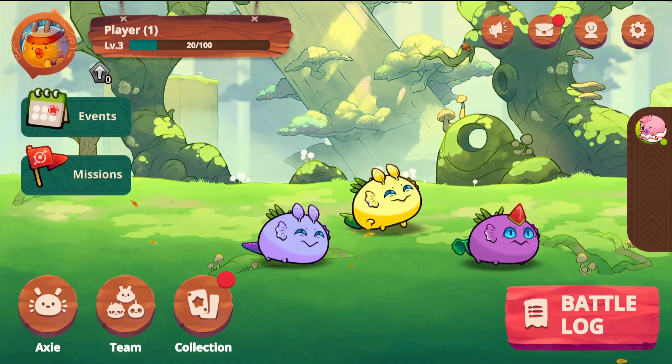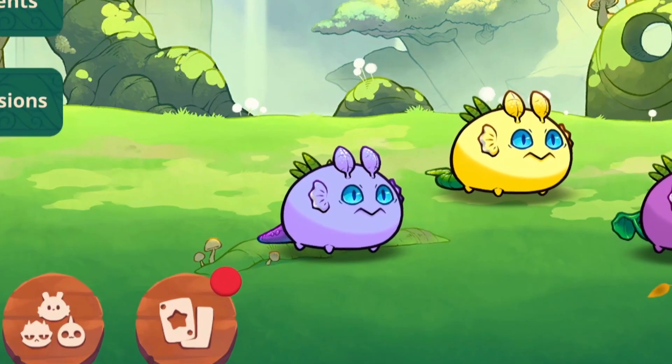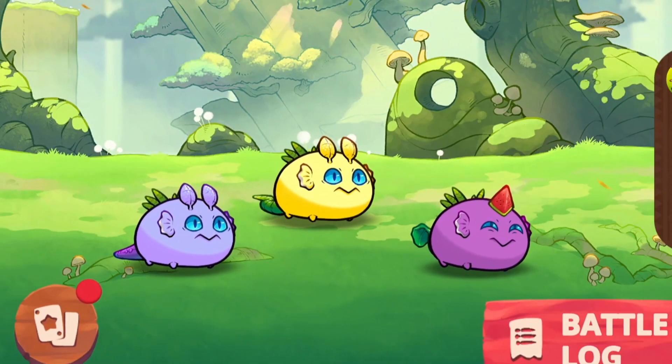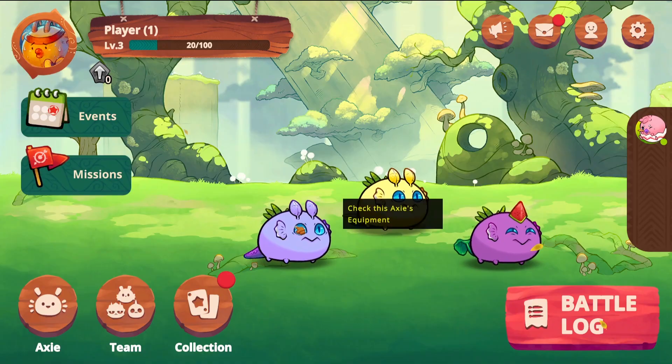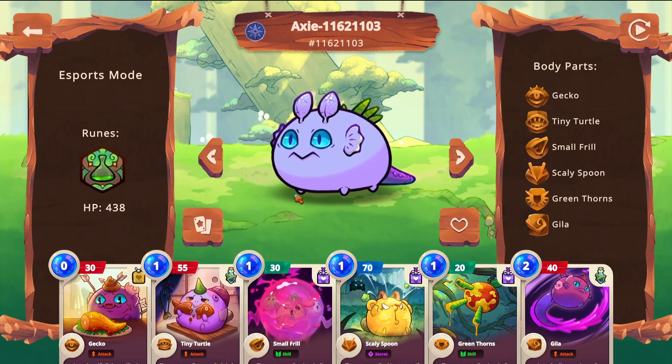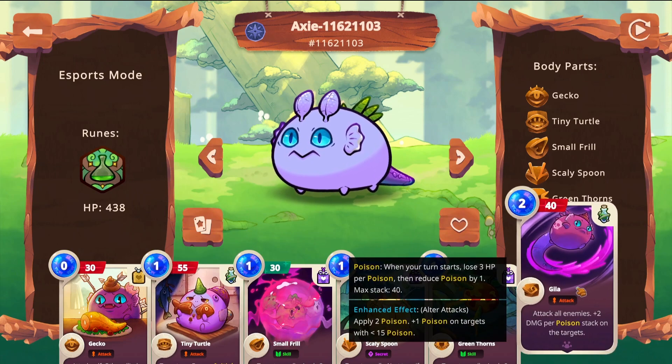And it's versatile too, because even though your backliner with Gila is your most powerful Axie, technically any Axie on this team can finish out a match. This team utilizes cards like Tiny Turtle to stun your opponent's most powerful Axie and stall out the game a little bit longer. And Gila is also super important for getting that last big hit before letting the poison finish the job.